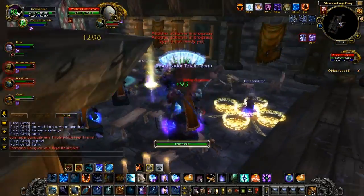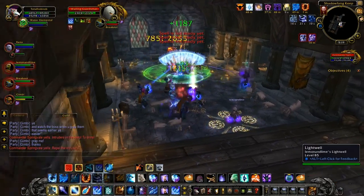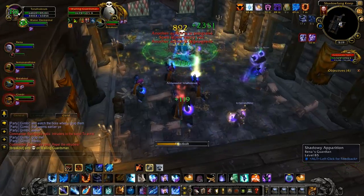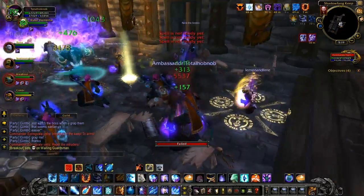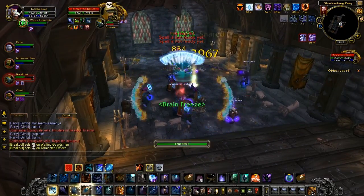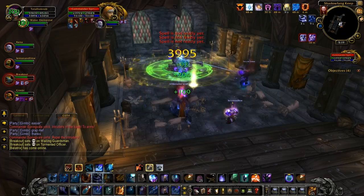Mechanics that you have to worry about: first things first, you will summon adds periodically through the fight. Those adds honestly have to be killed. There's really not a lot of choice in that because those adds have a tendency of healing the boss by using the Unholy Empowerment ability. They will power him up to three stacks of Unholy Empowerment, and then he seems to be able to heal himself.